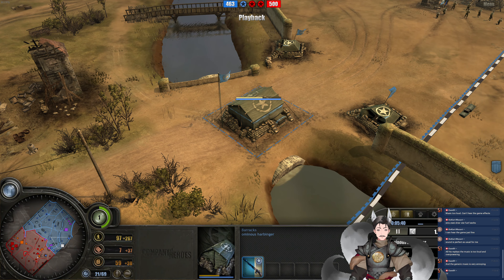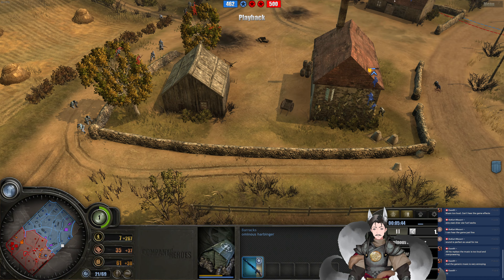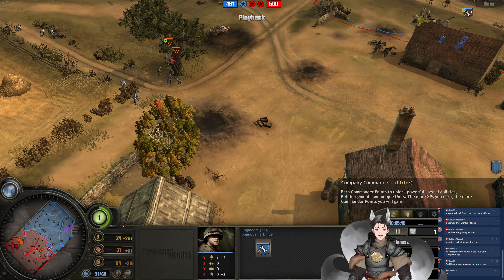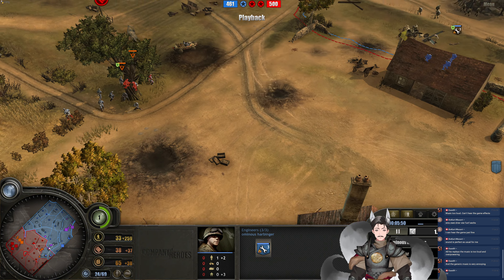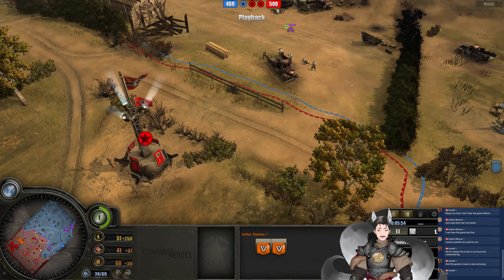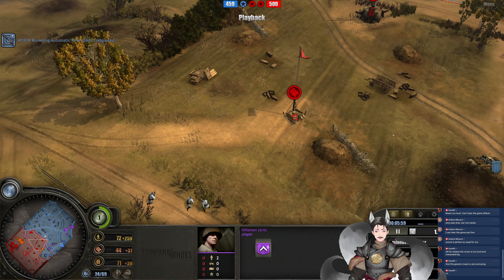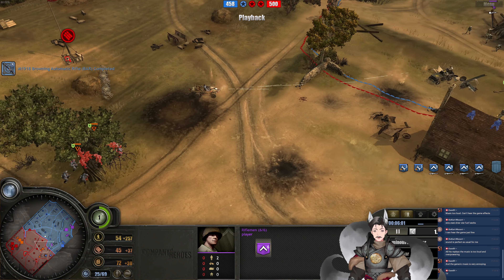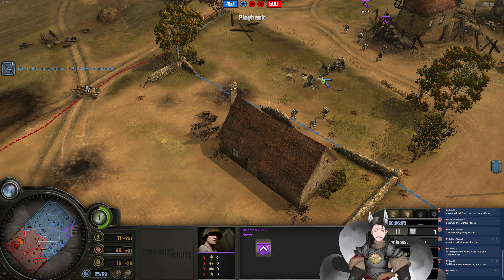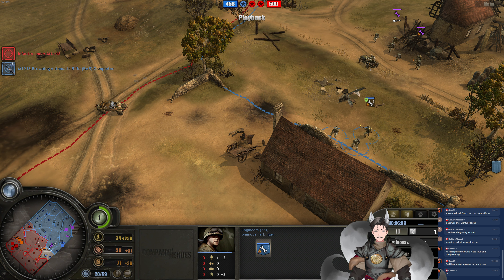Early Triage station — always good to keep your guys healed up. Wonder if we're going to see BARs. Yes, we do — raising the damage of this Rifleman. A little bit quiet at the moment. The Rifle Squad could push forward to capture that sector, but I can understand being defensive. We don't know where the MG42 is. Additionally, he has a good defensive position.